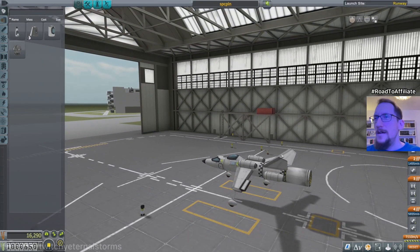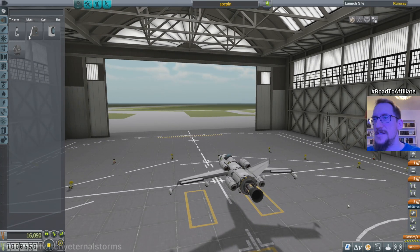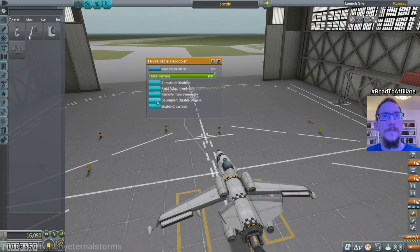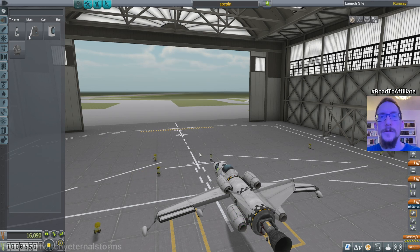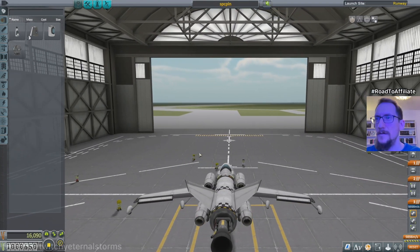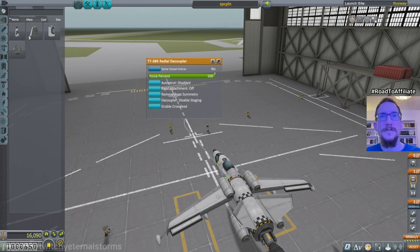Okay, so let's do something about the staging here. This one we don't need anymore, let's just remove it. And we want all the engines to burn at once. Let's just disable the staging. Disable — nice. And this one maybe? Cool. Are we good here? I guess I can move this down. I could keep it enabled for landing, if all else fails.